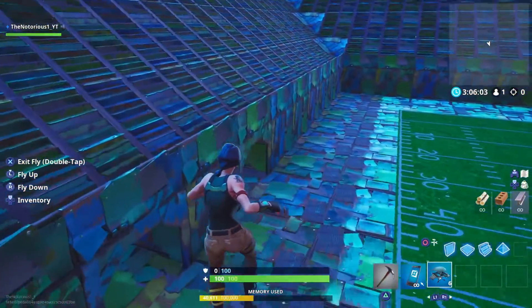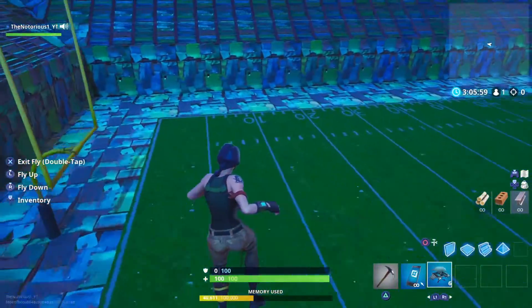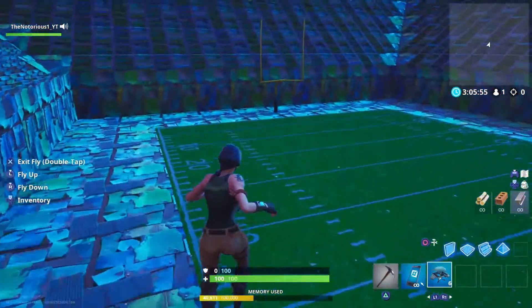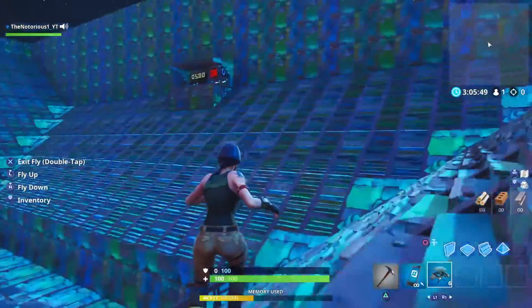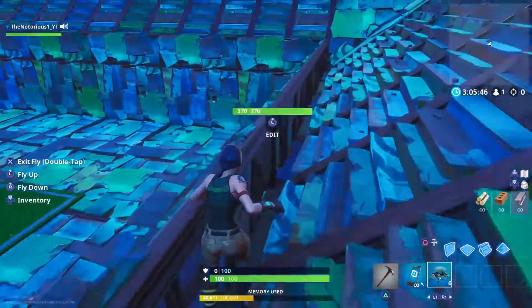Teams will need two players and the same skin. One team might be Commando, the other team might be Rapscallion. But they need to be the same skin. Maybe even choose the football skins, or choose the same team if you're going to use football or soccer skins.